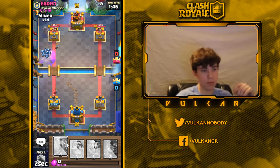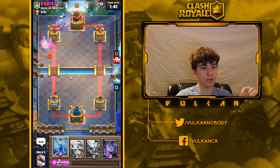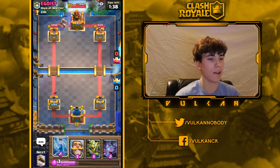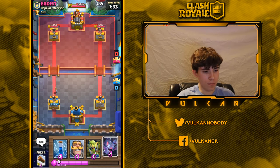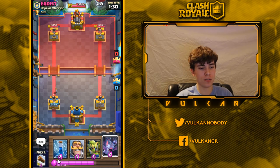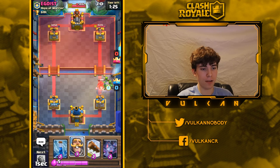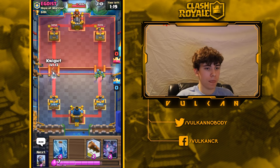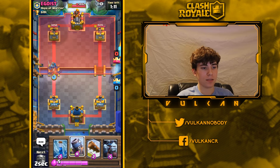I play mortar there. He either has a choice to miner or minion — I was hoping he wouldn't be able to tornado my miner to the king tower, but unfortunately he was. He doesn't have log though, so I can play my bats and get value. He doesn't have ice spirit in hand, and he just used zap, so I'm going to go knight-bats.